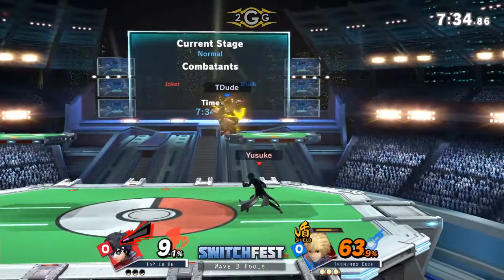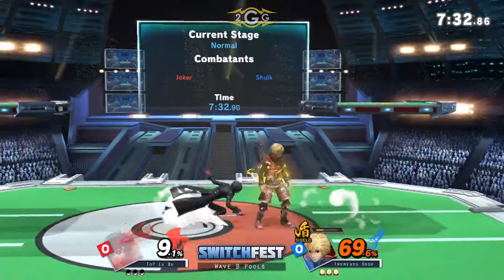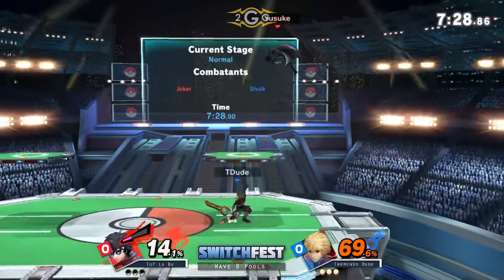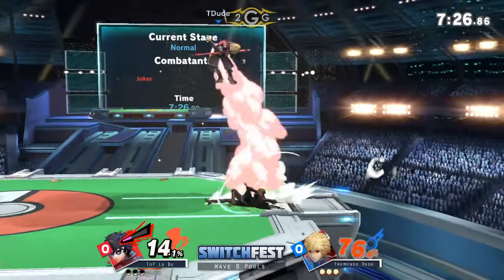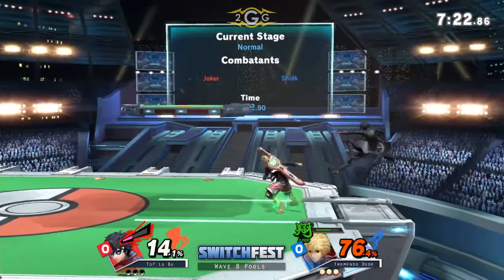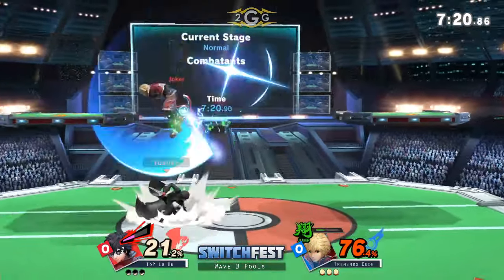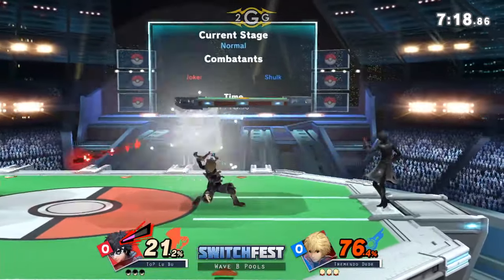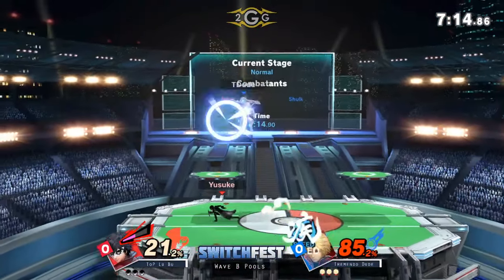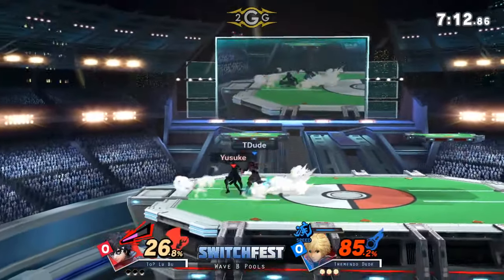Immediately, LuBoo's going to go with a great start-up here — 69% against Shulk, who starts in Shield Art. TremendoDude switching to the Shield Monado Art; it does come out really fast, so he's able to escape certain combos. But he ate so much damage before he was able to do that. LuBoo definitely showing prowess with Joker — beautiful conversion off of the Nair, getting the down tilt, popping him up into the grapple and an up air to boot.